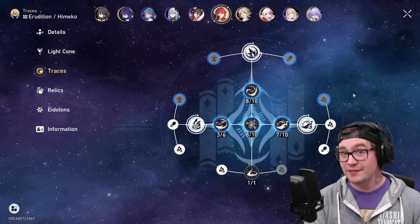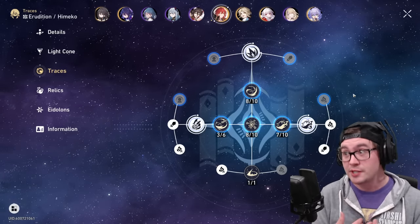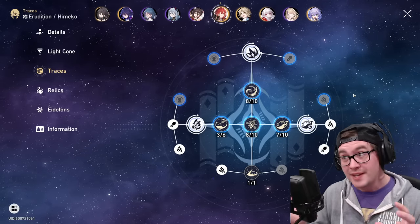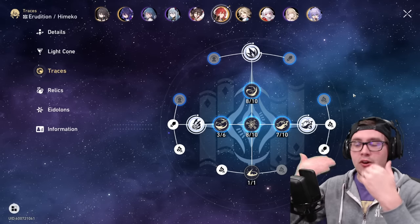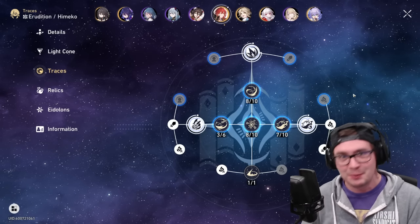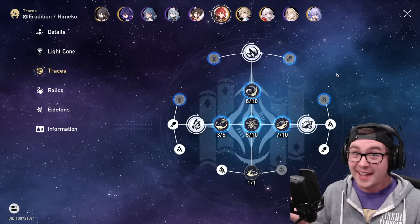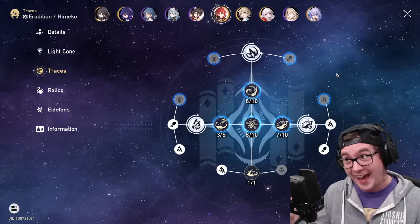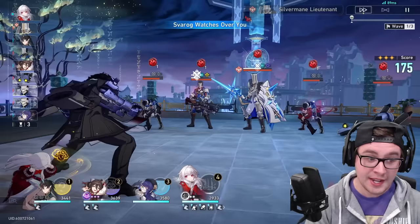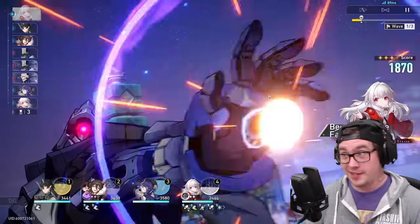You do have limited turns so you still want strong units — in the case of my Himiko I want to invest more in her because I don't want an enemy to survive with a sliver of HP, as that wastes time getting to the next wave. You still do need damage units, but you can get away with a lot of the stars using half-built teams. This is one of the first times ever where you actually don't need to run any sustain or healers because in many cases you will kill enemies before they can kill you.